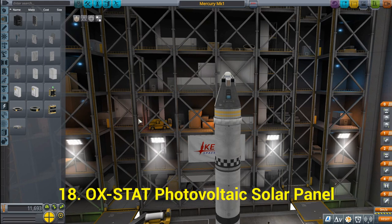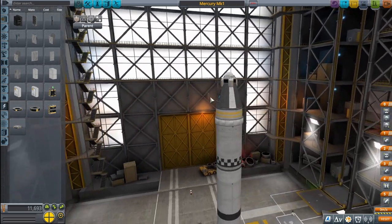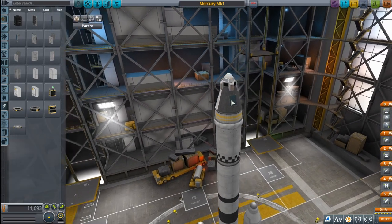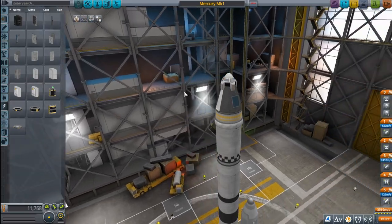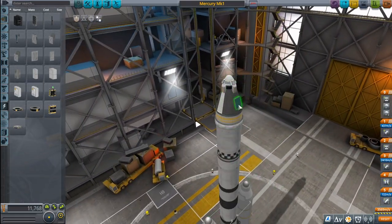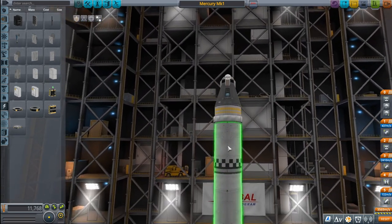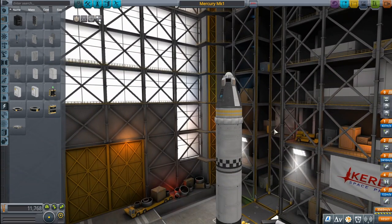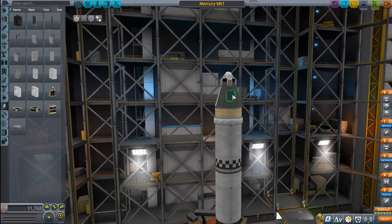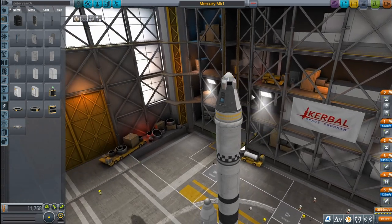Next we need our OX-STAT photovoltaic panel — this will provide us some electrical power from the sun. We don't need four of them, just one. If we didn't have at least one source to generate power, all we'd have is the battery, and you only generate electrical charge when burning fuel. If you're not burning fuel, you're not creating charge, so there's potential your spacecraft could run out of energy and be stranded in orbit. I always make sure to add at least a small solar panel to generate some electricity.